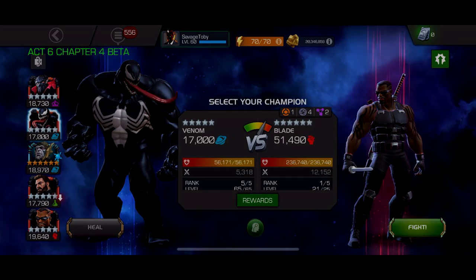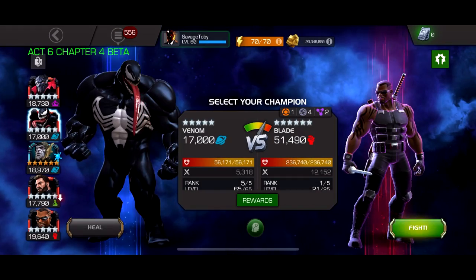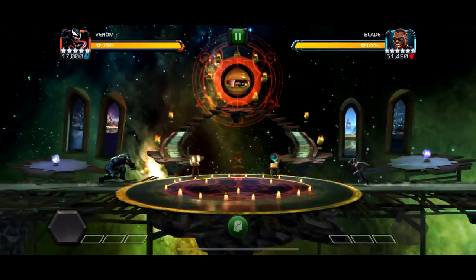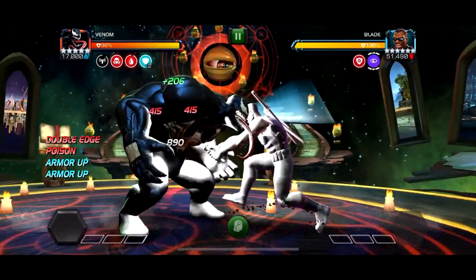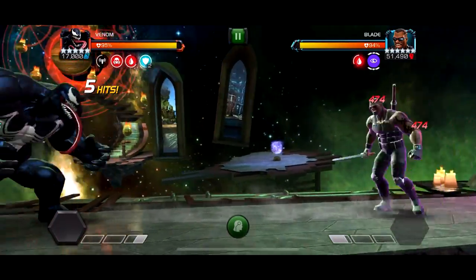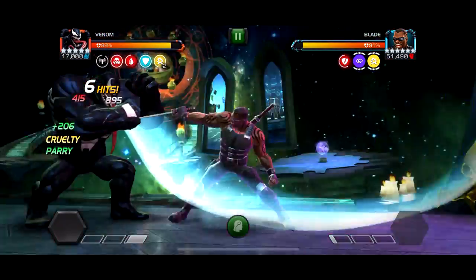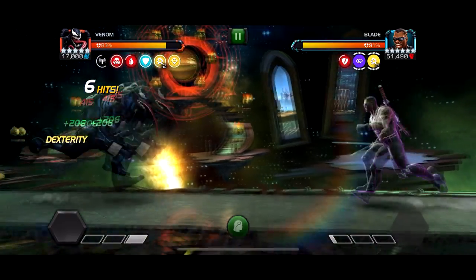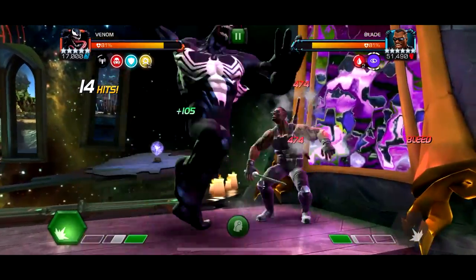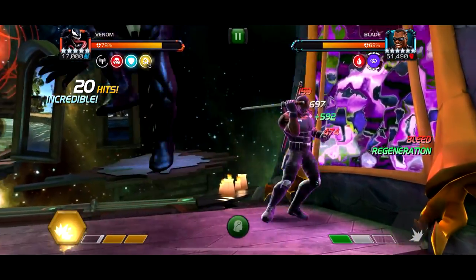Hey, what's up guys. In this video we're going over the third quest in 6.4 from the beta, in order from easiest to hardest. The six packs — as you know I have six paths in every quest — go from easiest to hardest. The first node here is literally just aggression and cruelty, with 100% true strike, which doesn't really matter that much. So this node is basically not even a node — this is probably the easiest path for most people.